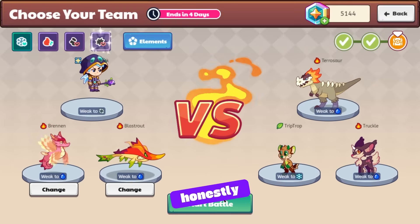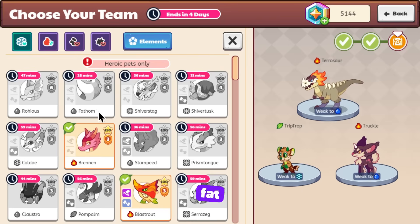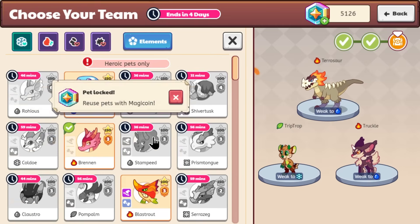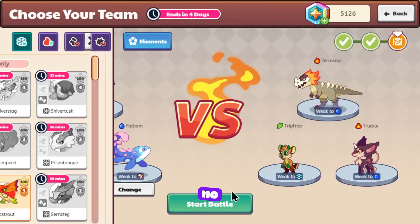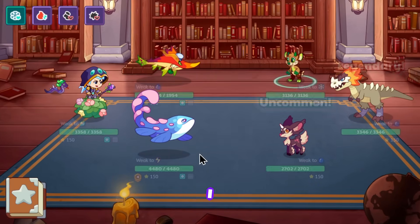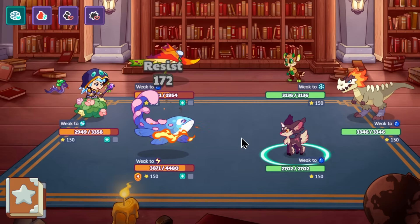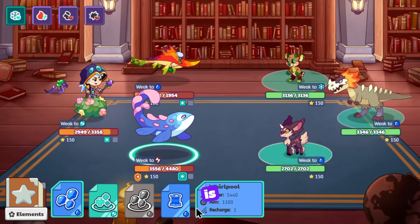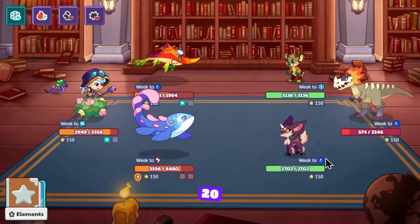For our last reward I'll just take fewer crits — that's fine. Two water pets: let's revive my Fathom, only 17 magic coins, not terrible. I need another pet though — I'm not willing to spend more magic coins. I already revived the Fathom. Nice attack with the Fathom — wait, that barely did anything.